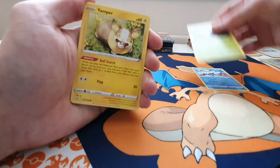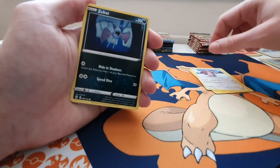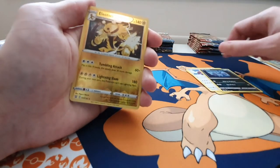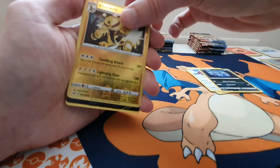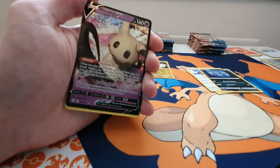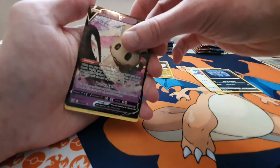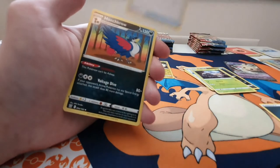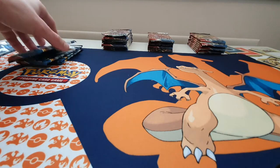Scatterbug, a Jampak with a Pokéball, a Lickitung, a Zubat, Knitted, a Reverse Holo Electivire — that's nice — a Mimikyu V, there we go — with a pull so far. Of course I've got the Energy, a Durant, a Camping Gear trainer, and a Honchcrow. Not a bad pack that last one.